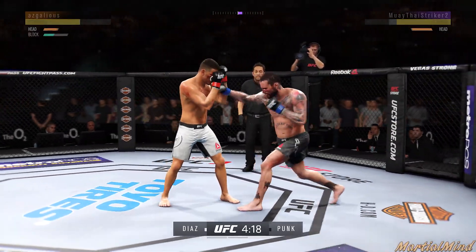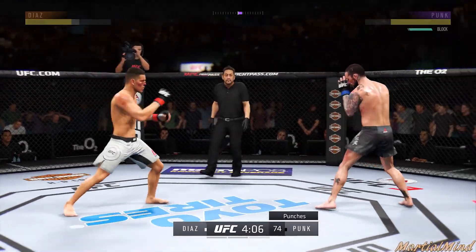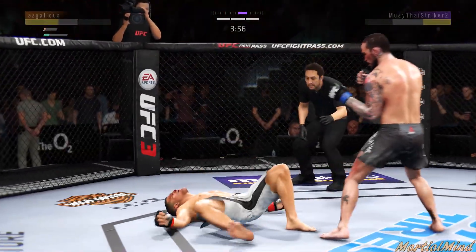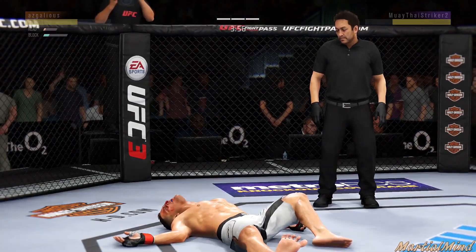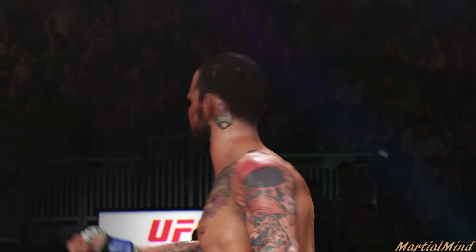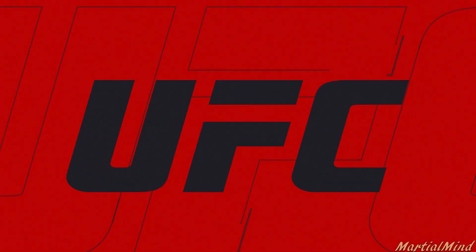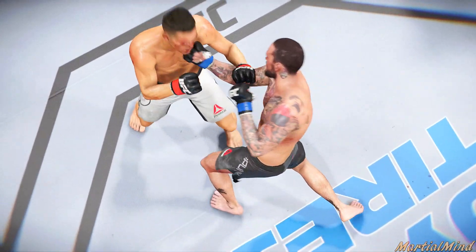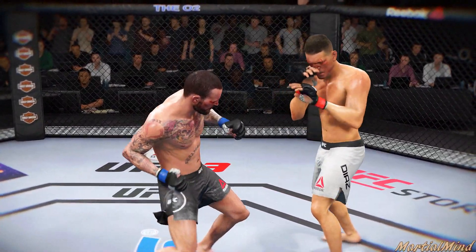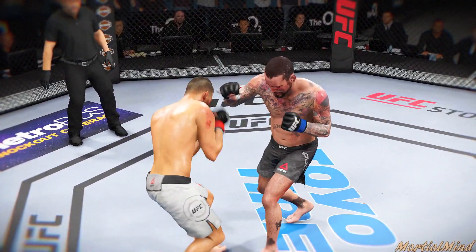I did not dodge that on time. Got him again — he's hurt again. Boom boom, and the fight is over. CM Punk, ladies and gentlemen — CM Punk destroys Nick Diaz on the feet, knocks him out with an uppercut. It took us a few rounds to do it, but that's the only time to try to use the push — and I hit him with the perfect shot to counter that push. The uppercut does a ridiculous amount of damage when someone is pushing; you've got to be careful with that.